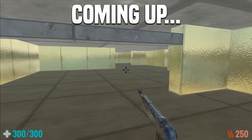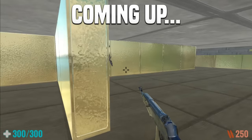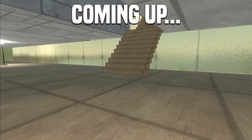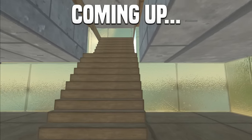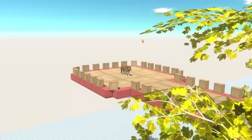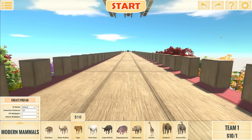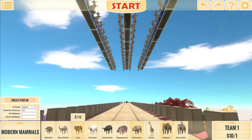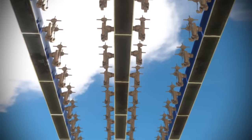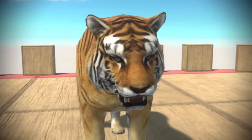Welcome back to Animal Revolt Battle Simulator. The map I'm on right now is called Ballista Rain, and it's called that for good reason. All the tiger has to do is run to the other side and not die.